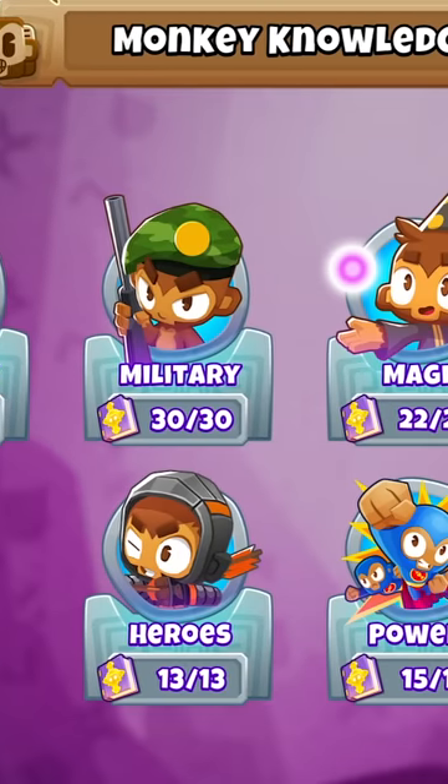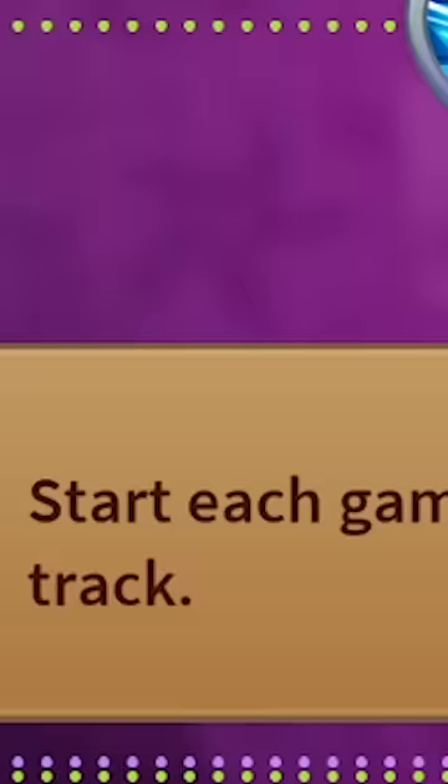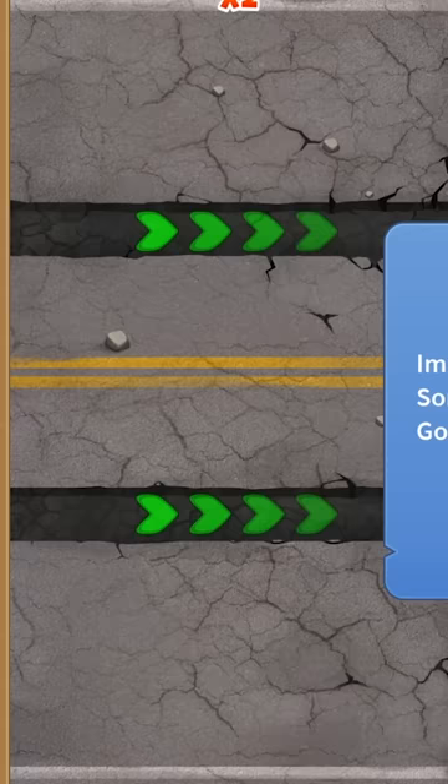Today, I'm going to show you guys the top three monkey knowledge you need in Bloons Tower Defense. Number three can be found in the powers category right here: pre-game prep. Start each game with a pile of permanent road spikes at the end of the track. This monkey knowledge becomes absolutely overpowered, especially when you're playing on more difficult maps that have different lanes.